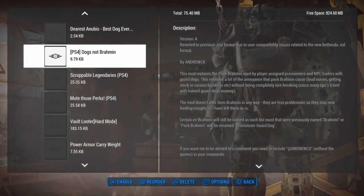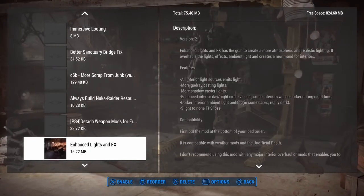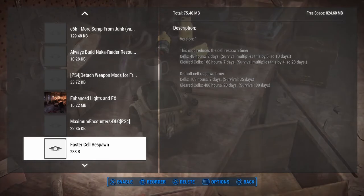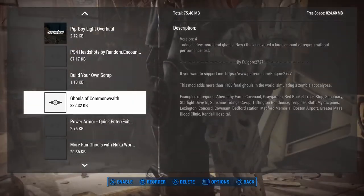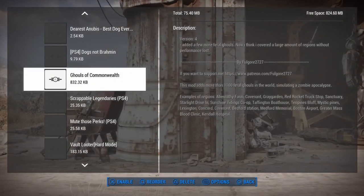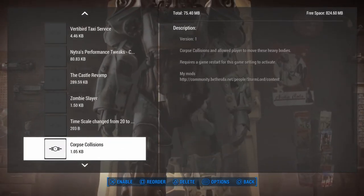Next, Ghouls of the Commonwealth - now we're getting into our zombie mods. It's an NPC and companion change. The reason it's placed specifically where it is is because the mod author of the Zombie Walkers mod suggested you place any mods that add ghouls or change NPCs into ghouls just before his Zombie Walkers mod. So those mods go first, then his mod after. Ghouls of the Commonwealth adds 1,100 ghouls to the game - and I'm playing a zombie playthrough so I like that. Then Zombie Walkers Replace Creatures and Zombie Walkers Replace Super Mutants.